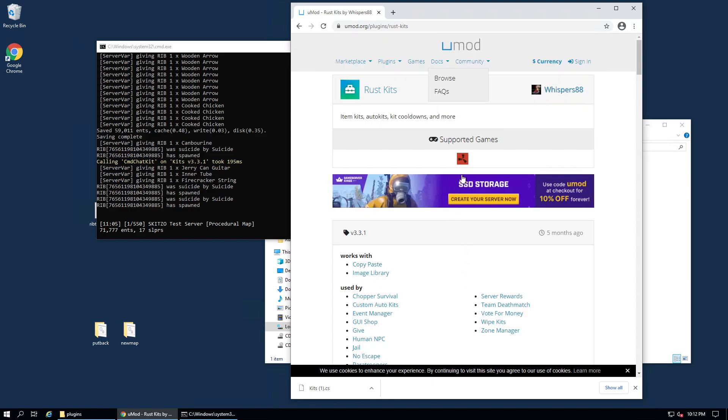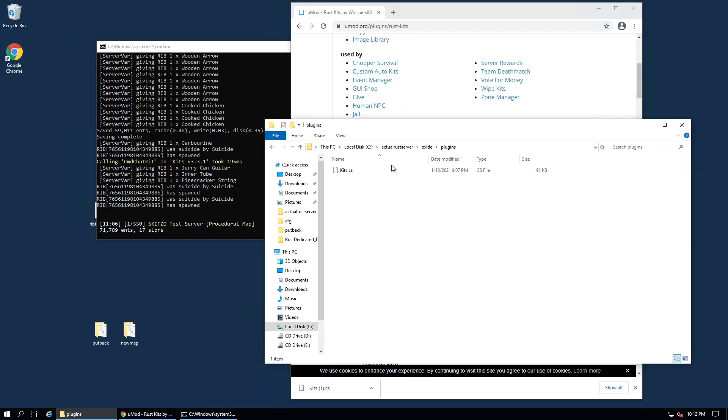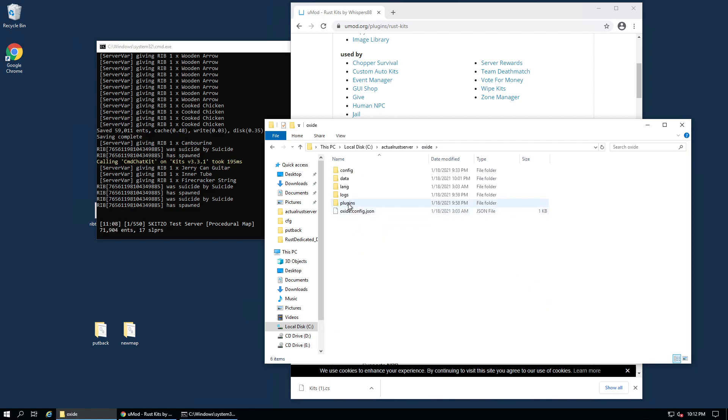So this is how you do it. The link down below is called Rust Kits. Download this and it'll be in your download folder. Then, following on from the last video where we set up Oxide — which is the framework we use to be able to use plugins — inside Oxide, inside plugins, is where you're going to put Kits. Your server will automatically load that plugin. If it doesn't, you can use the command O.Reload Kits with a capital K, but you shouldn't have to. Then go on to your server.